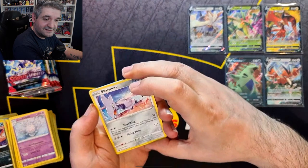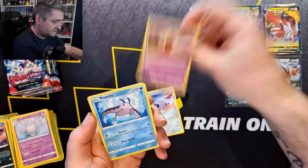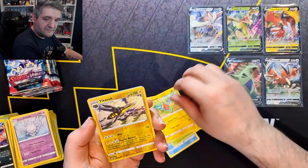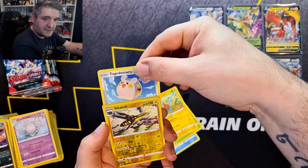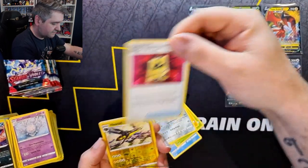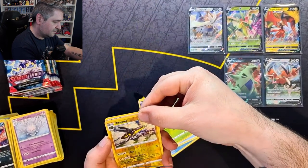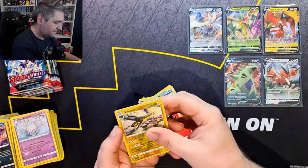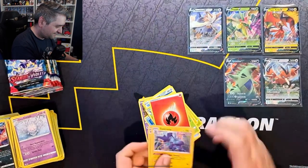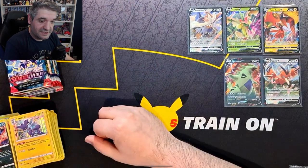Let's just work through it: Skarmory, Jynx, Mantine, Robin, Rotom, we have a Reverse Vikavolt, going from the back we have a Togekiss, we have a Battle VIP Pass — there's some value in those cards — we have a Metapod, a Fire Energy, and a Holo Toxtricity. Not the banger I was hoping to end on, so both Battle Styles and Fusion Strike are real struggles at the moment.